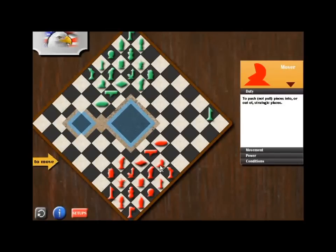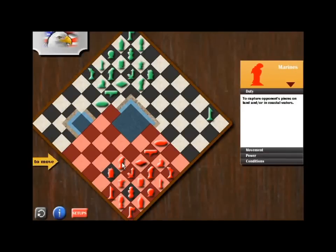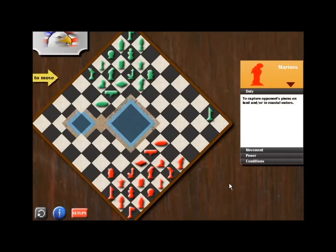As you can see, the opponent's president is taking the expanse, so we need to move our Marines to give way to our coast guard and also to guard the opponent's president at the seaside corridor. We'll post our coast guard — if our marine is taken by the green president, we can also take the green president.